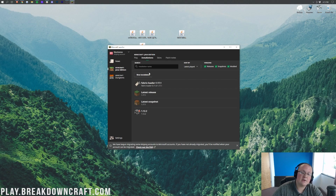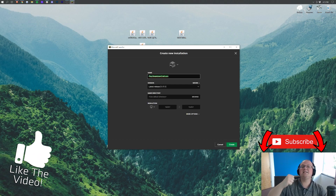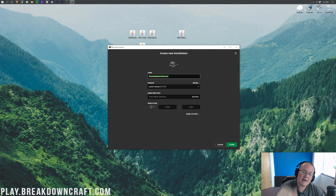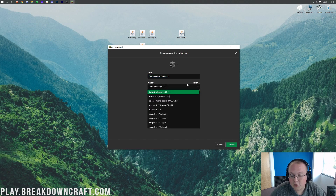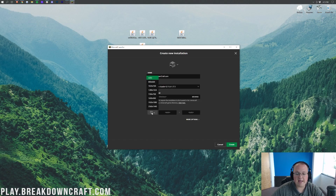If you still don't have Fabric in the launcher, click the New Installation button. Name it whatever you want, then click the Versions drop-down box and select Release Fabric Loader 1.17.1 — it may appear towards the top of the list. You can also change your resolution if needed. The most important part is selecting that Release Fabric Loader version that says 1.17.1 at the end.